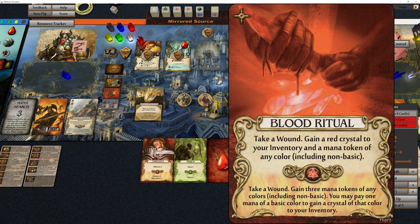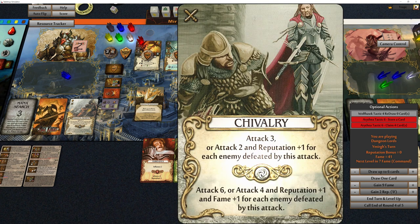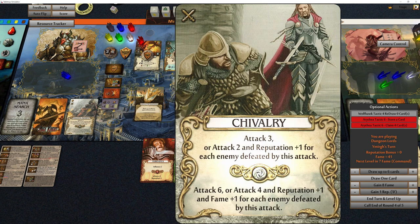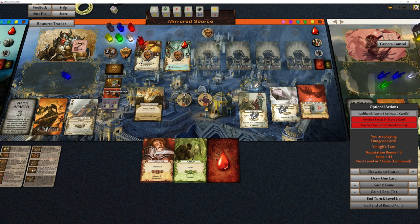I cast blood ritual with a red mana die to get a wound and gain three mana tokens of any colors. I'm going to get three white crystals — I only need two. One does Chivalry, which is attack four, reputation plus one, and fame plus one, so I get plus one rep and plus one fame. Then attack four — that kills this guy. And for this guy I only need eight attack: four, five, six, seven, eight. I'm pretty sure that's correct — bam!